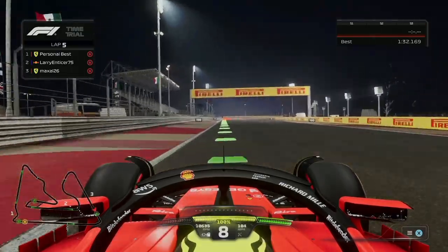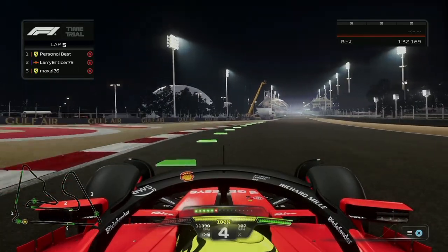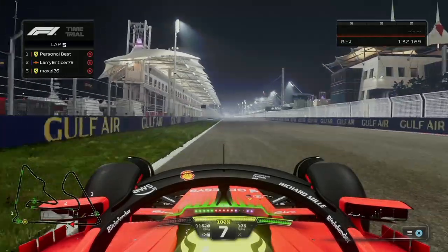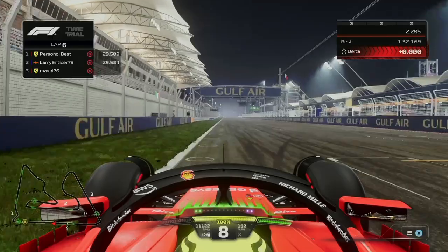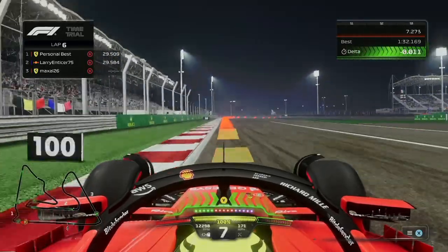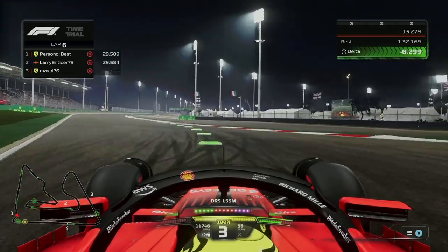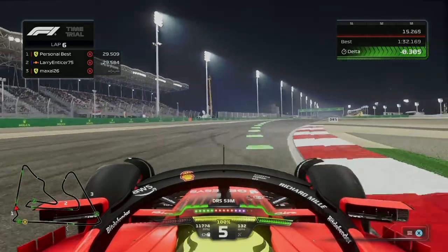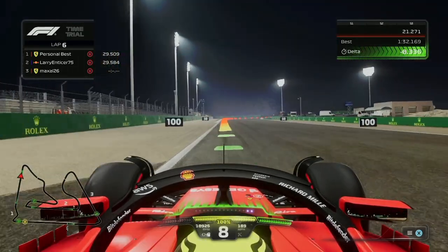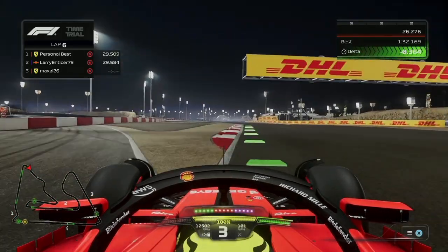My one exception to turning off assists is the racing line. Before I get into a race weekend — say in career or team mode — the first thing I do in practice session one is turn on the racing line. What it does is expedite the process of learning the track. Even if you've raced somewhere like Bahrain many times, you don't always remember exactly where to brake. The racing line helps you reacclimate to the track or get up to speed on a new one, helping you understand where you're going much more quickly.